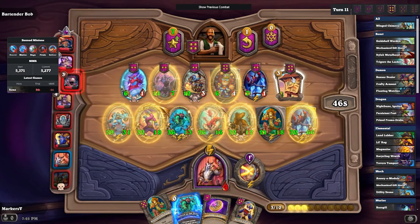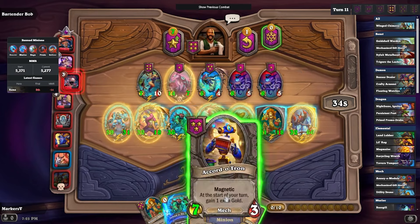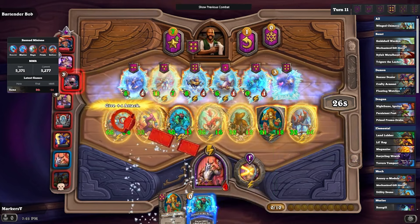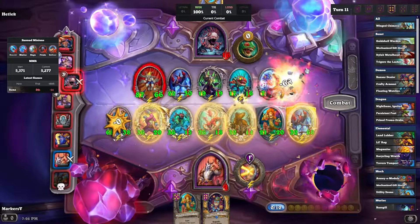To be fair, at this point I probably could have sold the naga. The extra one health isn't doing a whole ton — it's not super great at this point, especially since we already have minions with divine shield, so it doesn't matter that much. But we're going straight back into combat.